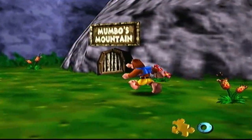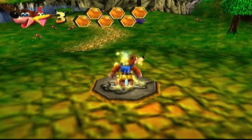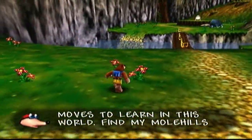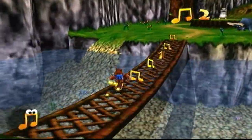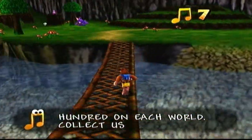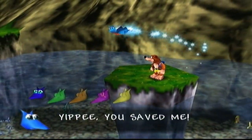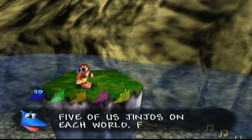Anyways, Mumbo's Mountain — we're about to see another character that will be appearing in each level. Bottles is saying there are three new moves we can learn, so if we see a mole hill we'll grab them. There's music notes — there are 100 in each world. There are also note doors, and these guys here are called jinjos — there are five jinjos in each level.